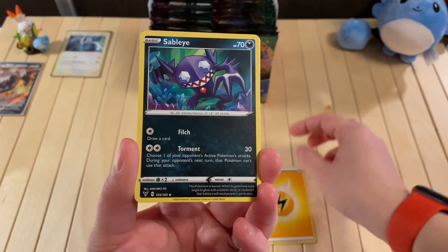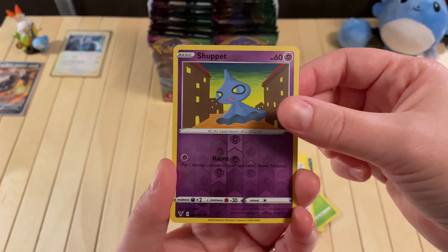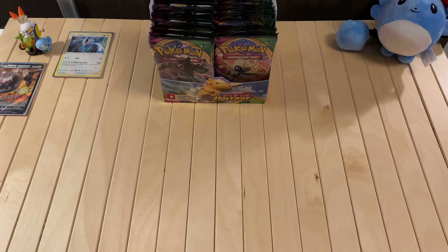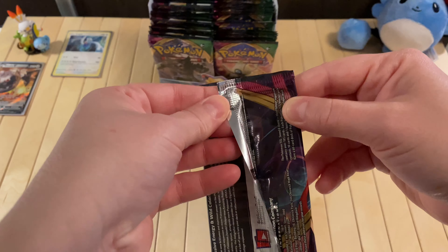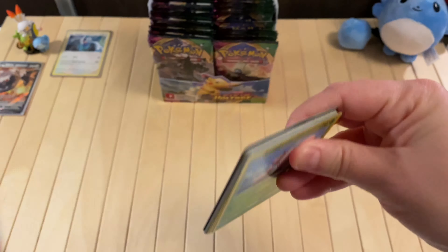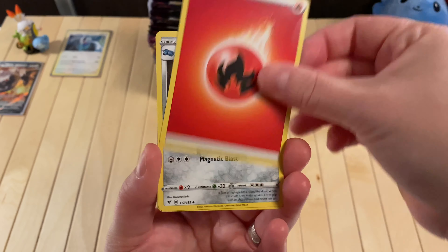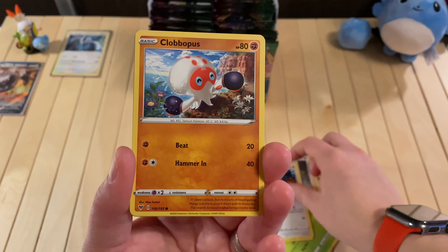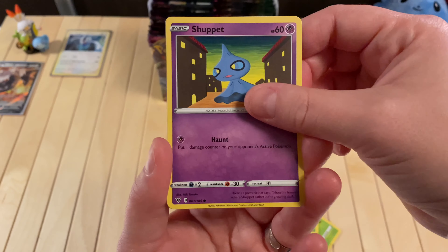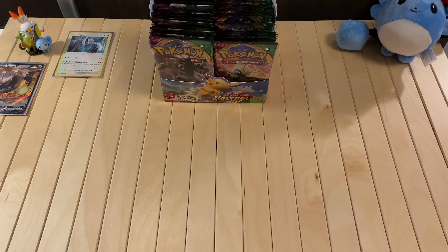All right. Lightning energy, Sableye, Galvantula, Gogoat, Ferroseed, Joltik, Sandile, Seadot, Piggybark. Reverse Holo, Shopkeeper, and a Toucannon. Nothing too crazy now. All right, Orbeetle, hope you have something nice for me. Fire energy, Mimikyu, Exeggcute, Chatot, Clobbopus, Skiddo. Normal Shopkeeper. Reverse Holo Exeggcute. And a Shiftree. Also nothing too special so far.